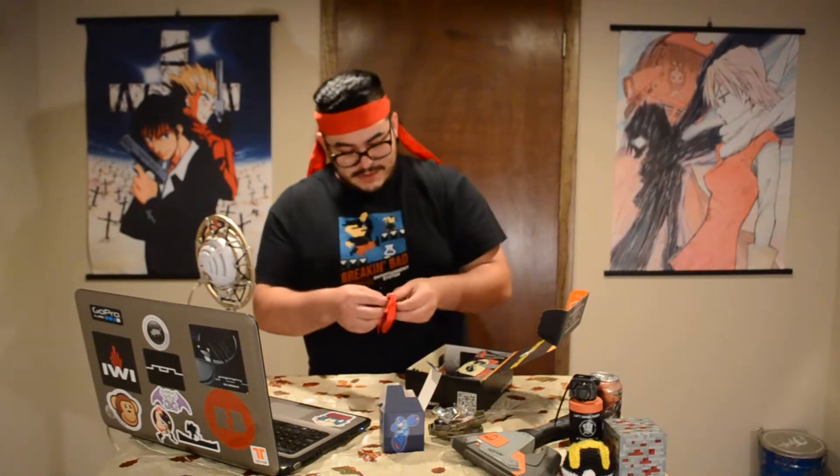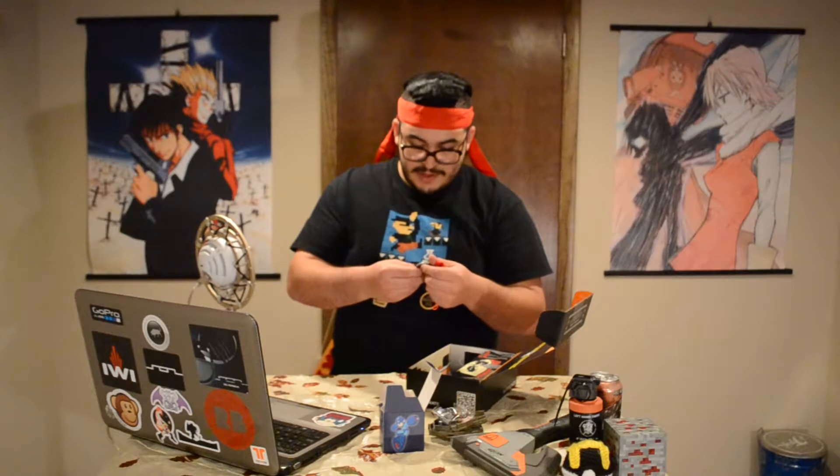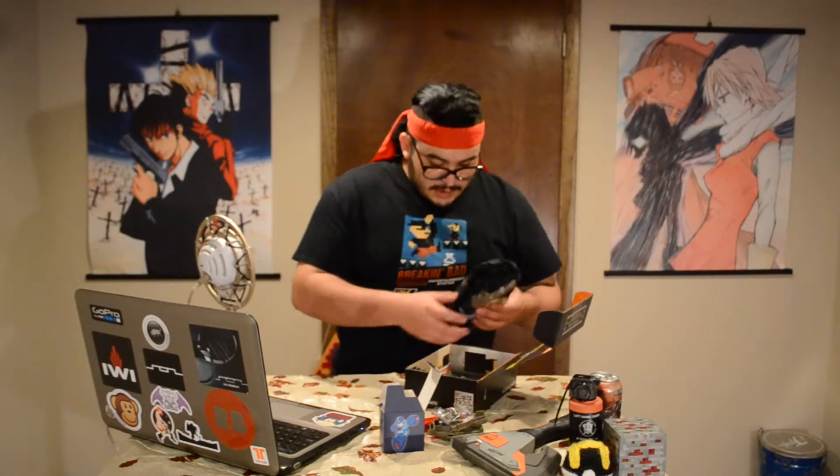Next we're going to get — Assassin's Creed Unity. I know this game just dropped. It's like a freedom coin, like a French big coin. It says Liberté, Egalité, Unity — which means liberty, equality, and unity. It's got a nice symbol on the back. That's pretty high quality. It comes with this neat little bag, so you could definitely use it to flip a coin in magic cards or something. Pretty boss.